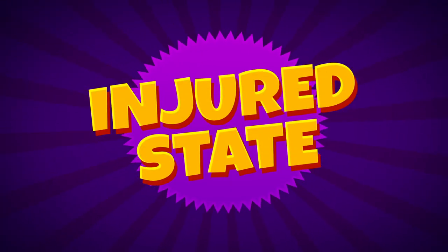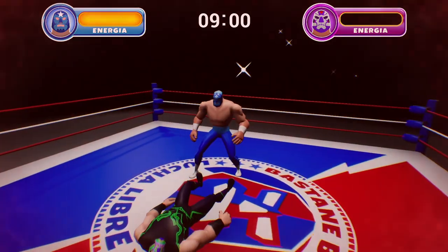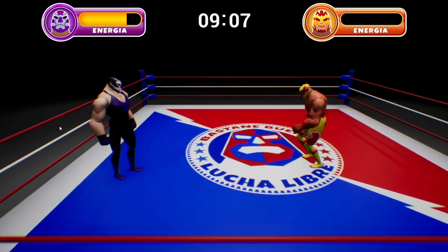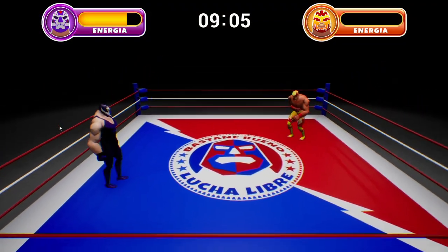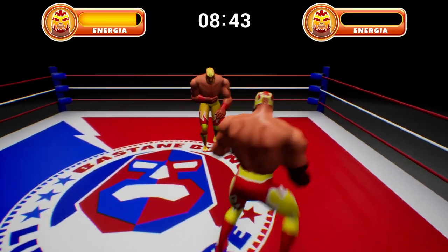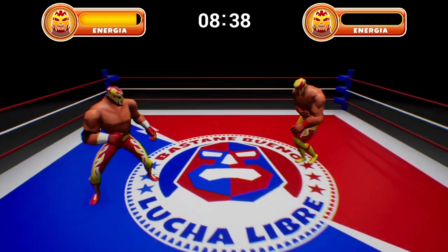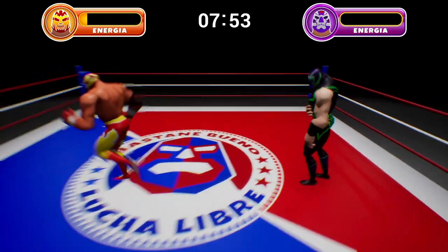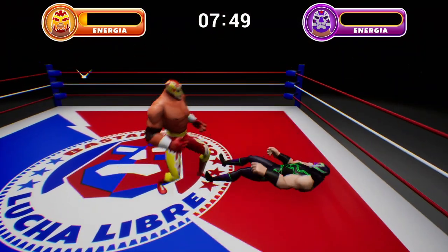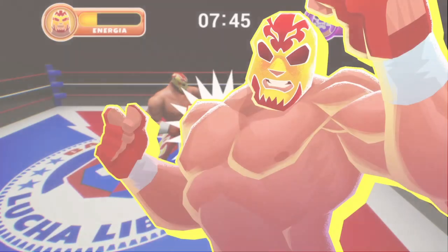If your luchador takes too much damage, they'll enter an Injured State. See those red flashes on the edges of the screen? That means Injured State. That hunched-over walk is a pretty good clue as well. In Injured State, your luchador walks a lot slower, but more importantly, it means you're getting close to being KO'd. Bastante Bueno Lucha Libre will feature no on-screen health meter, so watching your luchador's body language should be an important part of your strategy.